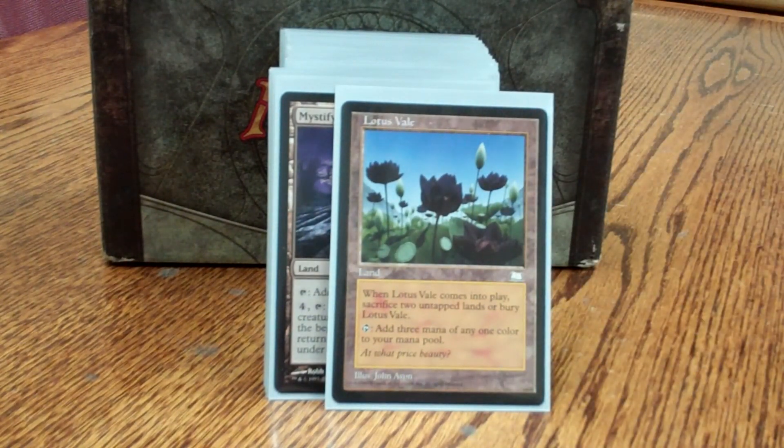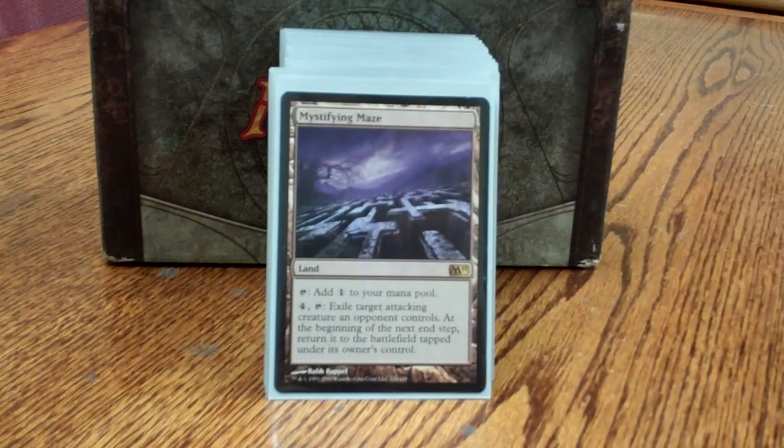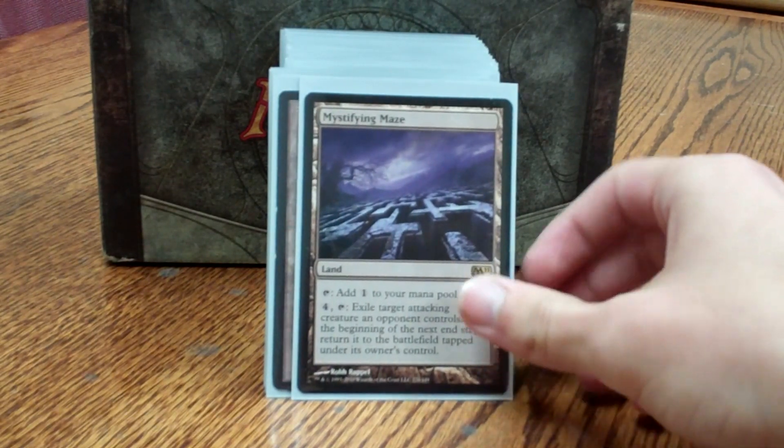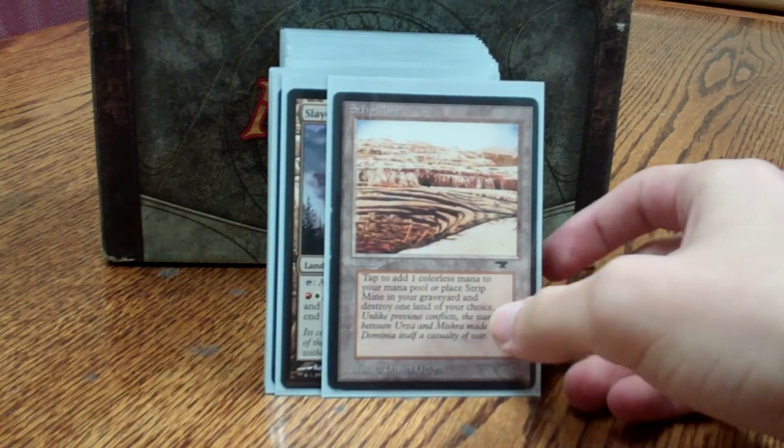Lotus Vale is mostly here to keep my land count low for things like Land Tax and Weathered Wayfarer, to always keep those active. Mystifying Maze is just to double up on the effect of Maze of Ith to help protect myself. Strip Mine deals with troublesome lands.